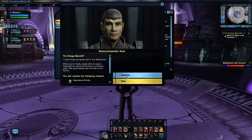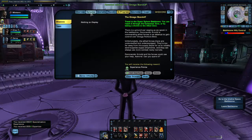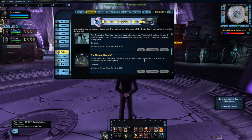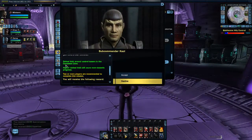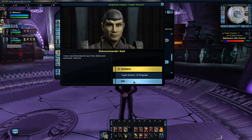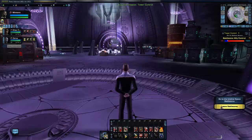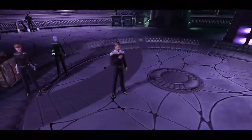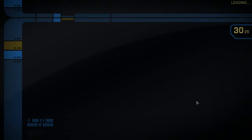Omega Standoff is complete. Tower Control — I want to make sure that is the next one. It is indeed. Tower Control wants us to defeat Voth around towers in the contested zone; higher rank Voth will count more towards progress. So we're going back up to the contested zone and leaving this battle zone.